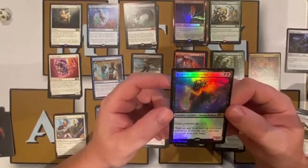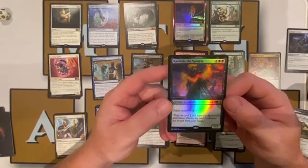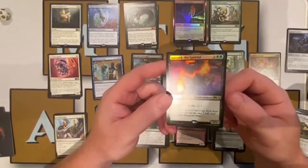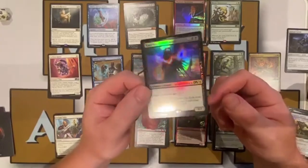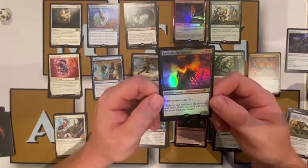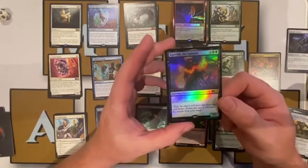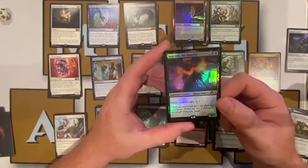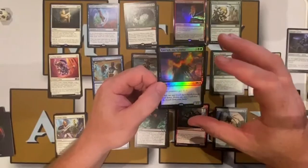Lastly in black we have Karvik the Spiteful — two colorless, two black — a legendary creature that's a three-two. Other creatures get minus one, minus one, including your own. It would be good in a tokens deck against decks playing a bunch of one-ones, but hurting your own creatures for a three-two doesn't really seem too great.